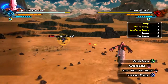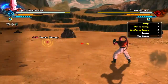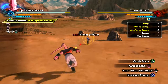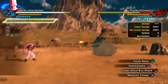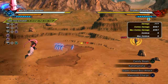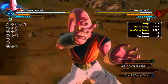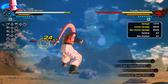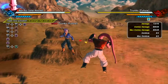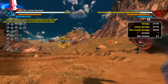We got candy beam, kamehameha, and super ghost kamikaze attack. Candy beam is basically the same thing as the regular evasive or fat module. We got kamehameha as usual and super ghost kamikaze attack - it does a fair bit of damage. We got full power maximum charge, super kamehameha, and special beam blast which is nice. I need to unlock these super souls - I guess having max ki and max health activates it.